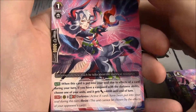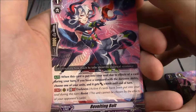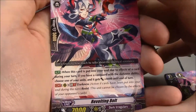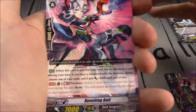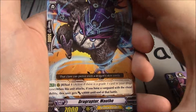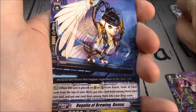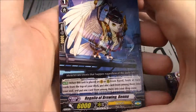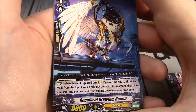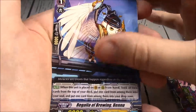Revolting Bolt — I know this one from playing Gazzity. When this card is put into your soul due to the effect of a card during your turn, if your Vanguard has the Darkness ability, choose one of your units and it gets plus 4k until end of turn. It's got Rearguard, GB1, Darkness, and Resist. Drag Raptor Mouth again. Regalia of Brewing Bennu — this is where most of the Genesis support went, to the Regalias. When this unit is placed on Vanguard or Rearguard from hand, look at 2 cards on top of your deck: put one into your soul, put one into your drop zone.